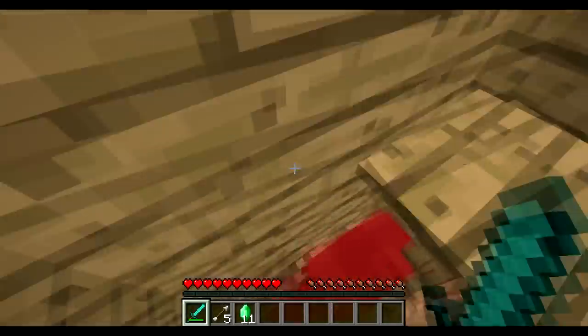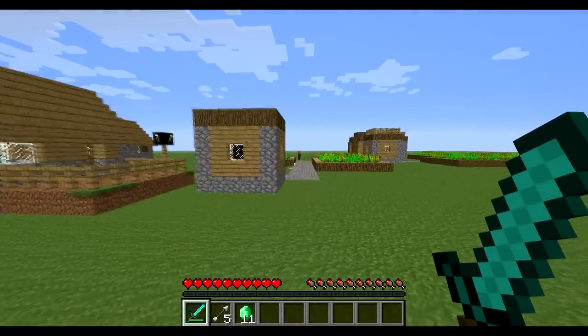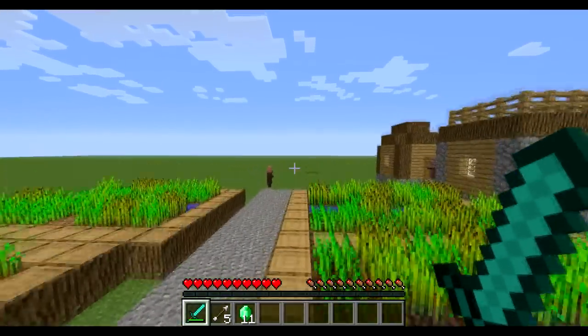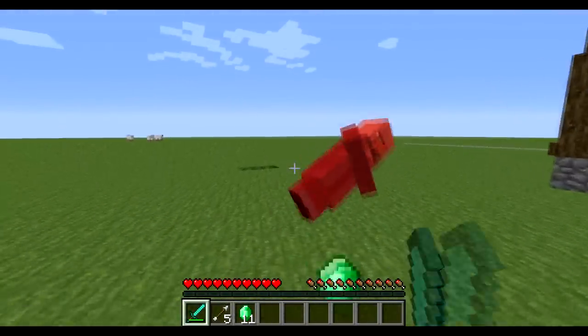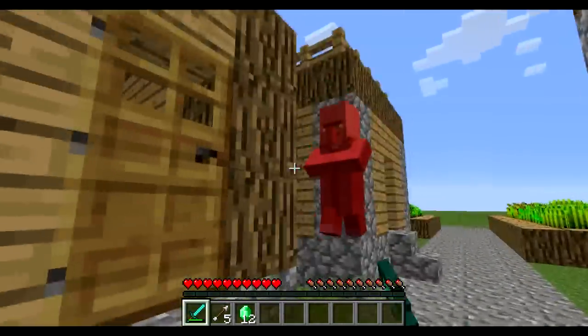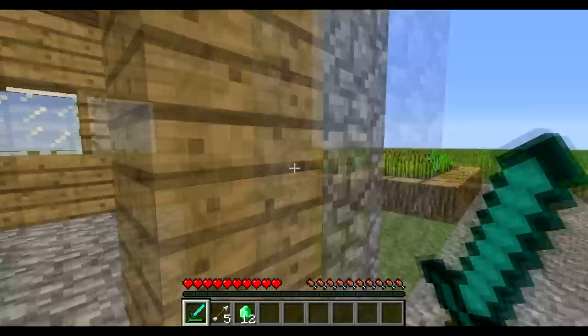I don't think they should just drop emeralds normally. I don't think I've stated the stats of these: these guys drop anywhere from 0 to 2 emeralds. There's no real stats on the probability, but I'm pretty sure it's an even chance of getting either one. I sometimes get like 5 villagers in a row with no emeralds.